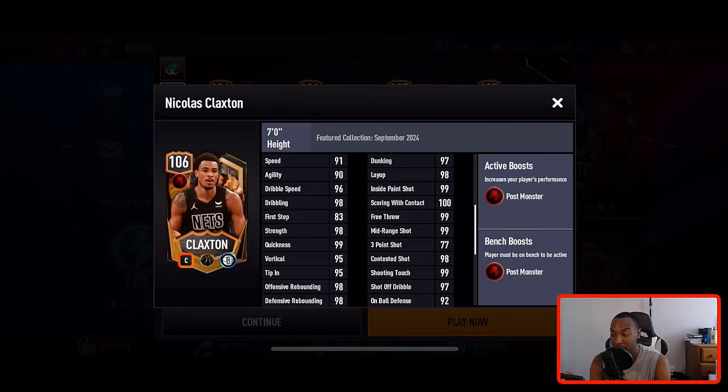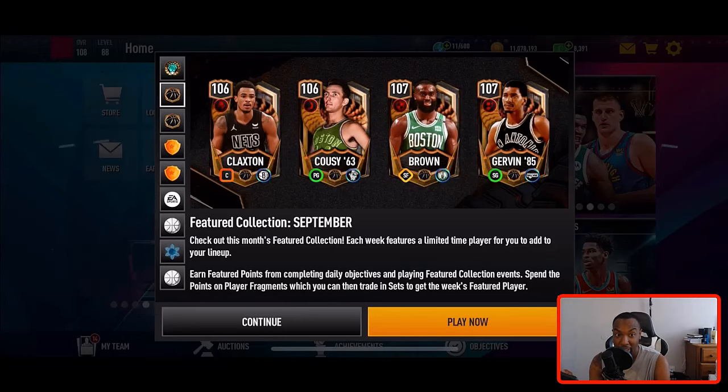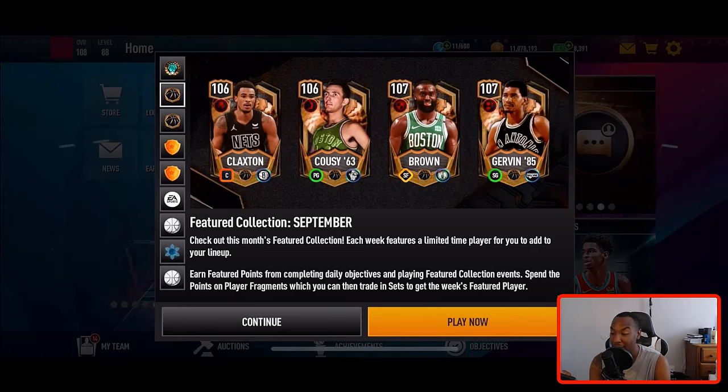Claxton is auctionable, which is pretty much the only way to make coins in this game — you grind out the masters, wait for them to become auctionable, and then sell them on the auction house. That's how I currently have 11 million coins right now. Make sure you guys are constantly stacking up your coins throughout the year so that whenever you need them you can actually use them.